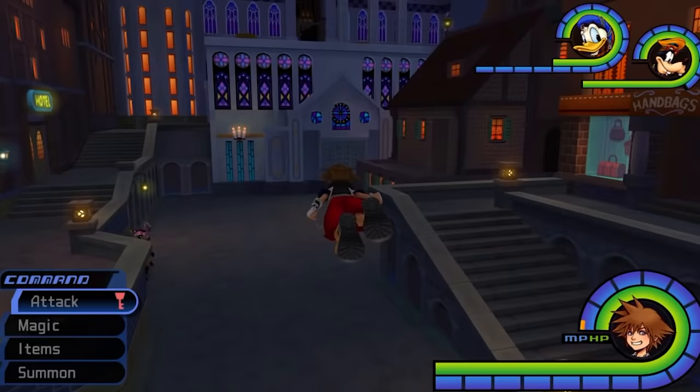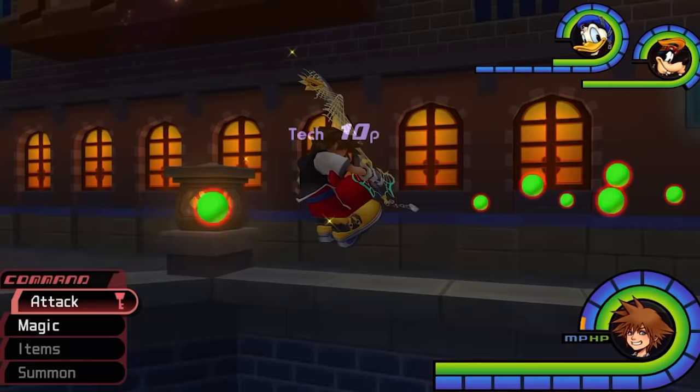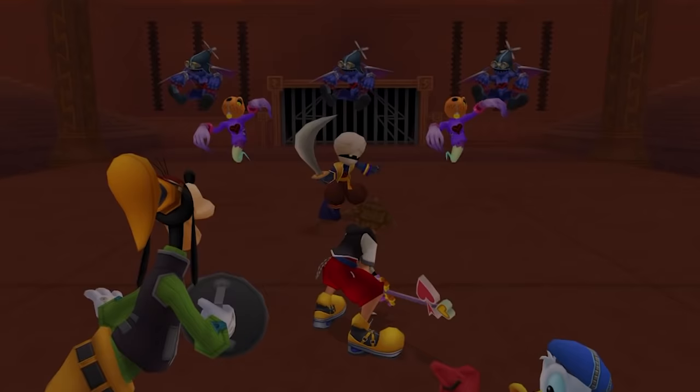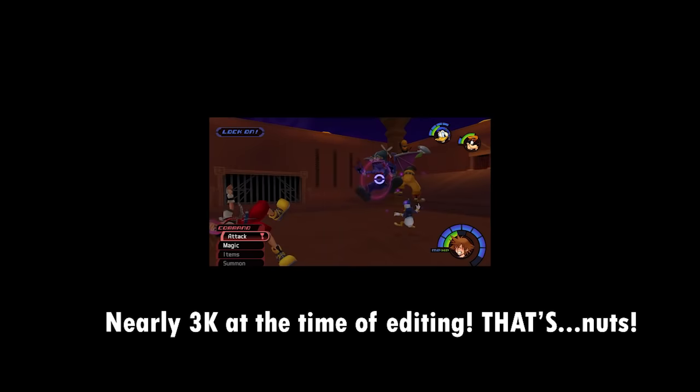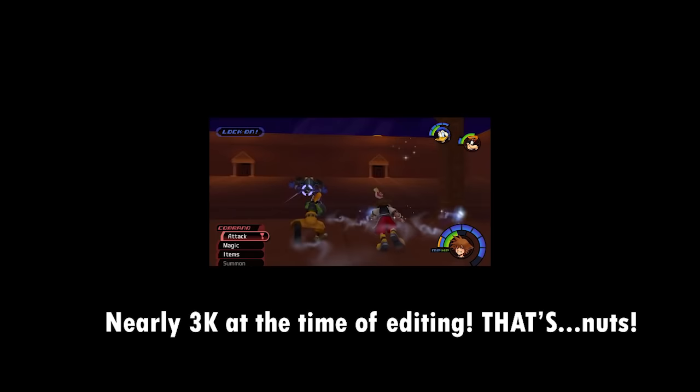Bear in mind that when dealing with the pre-rescue phase, I'm operating under the assumption that you've already sealed each world's keyhole besides Hollow Bastion. Heartless spawns change as you progress and lock a world, so I didn't count the sets of Heartless that appear on your initial visits. We're going by the Final Mix version, so some facts and figures may differ from the PS2 counterparts. Also, thanks so much for a thousand subscribers — I'm really excited. Okay, let's take our safari through the darkness.